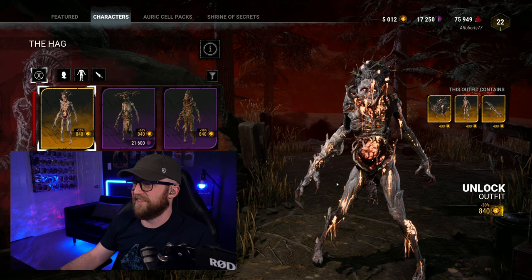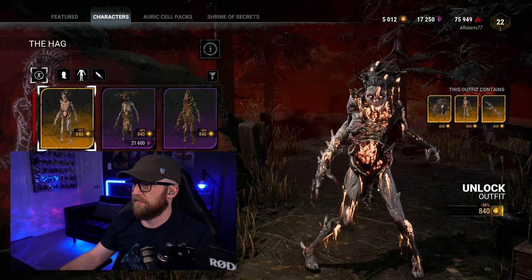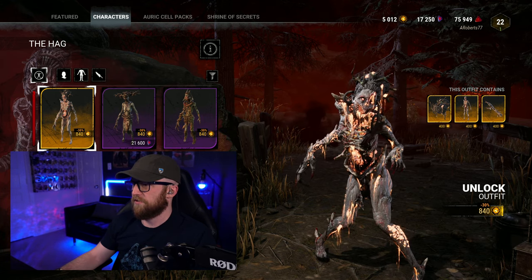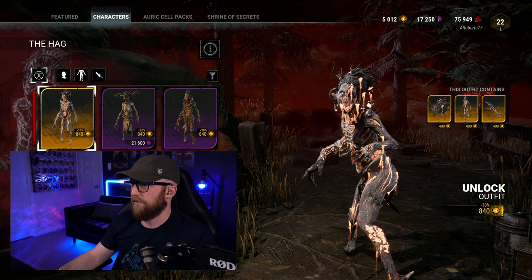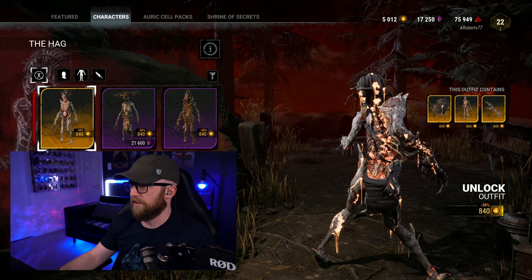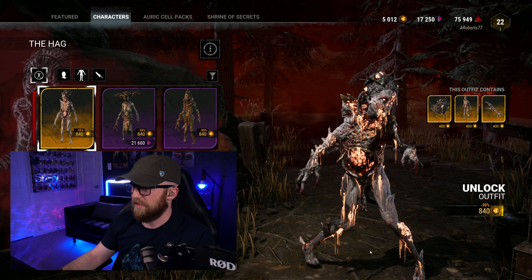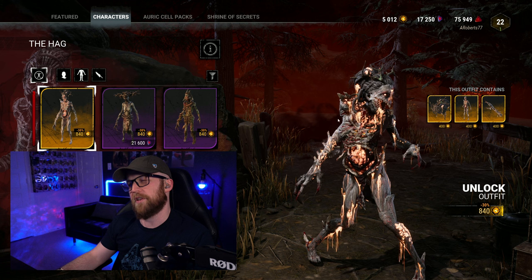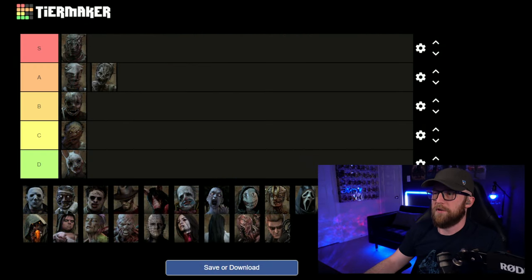Hag is properly hideous as well. This one is actually a lot like Wraith's in some sense — you've got pieces of her missing out of the center and you can see all her bones. She is properly messed up by the serum. She's got sharp teeth now and a bony face, just all dripping everywhere. It looks like a dinosaur. I'm not gonna put her up with Wraith, but I am gonna put her in A tier along with Nurse — she got properly messed up by the blight serum.